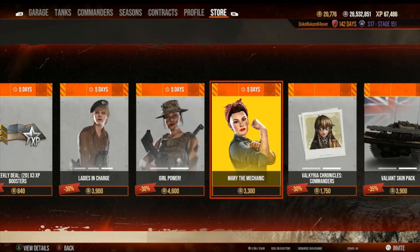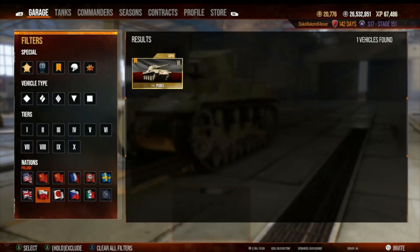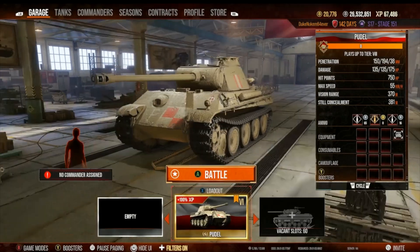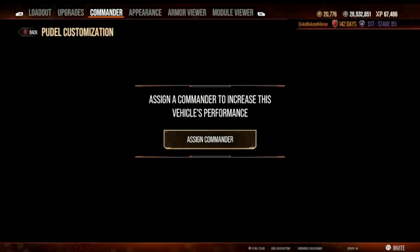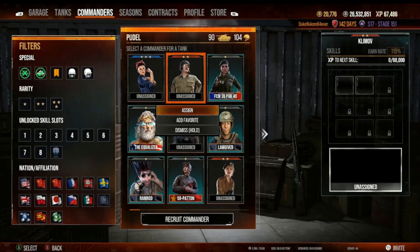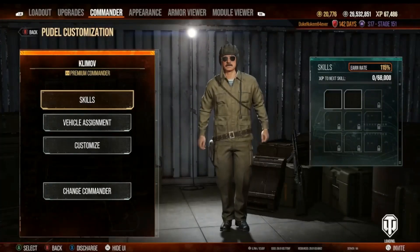I think that was all I really needed. As you can see from the sorting and filter, I only have one Polish tank. Let's go here — let's back off, there we go. Let's put our commander in here — Klimov. Works for me, fantastic.